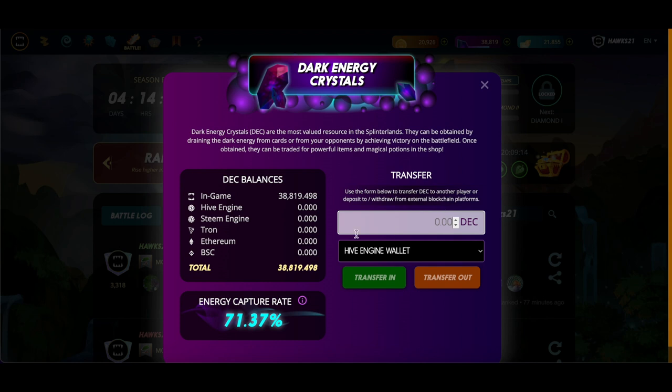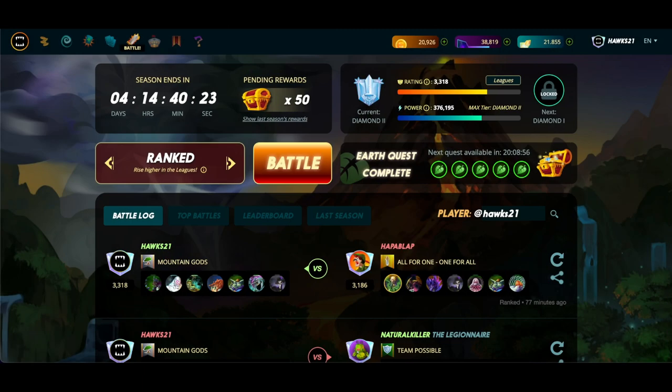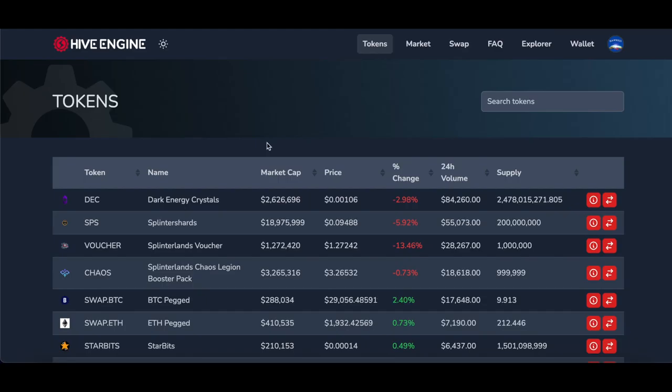I go to Hive Engine and type in the amount I want to transfer — I'm not actually going to transfer anything right now — but I would type in however much I want to use, hit Transfer Out, and that sends the DEC from my in-game wallet to my Hive Engine wallet, which is the next step. So the next site is hive-engine.com.